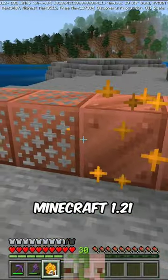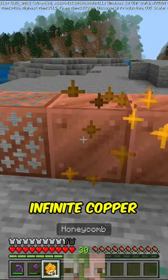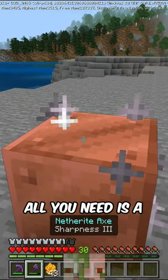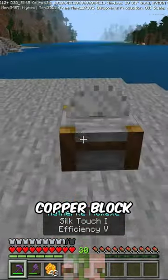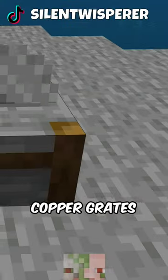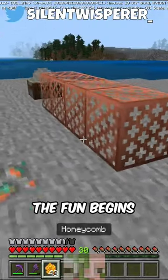There's a crazy glitch in Minecraft 1.21 that lets you get infinite copper from a single copper block. All you need is a regular unwaxed copper block, put that into a stone cutter, and that's going to give you four of these copper grates. And this is where the fun begins.